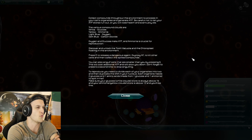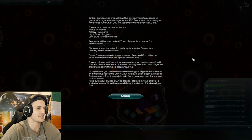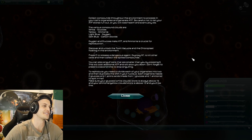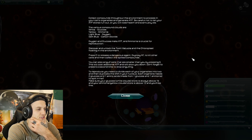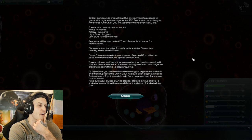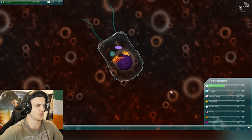Discover and unlock the toxin vacuole and the chloroplast floating in the environments. Press E to release a dangerous agent — Oxytoxy NT — to kill cells and collect the spilled compounds. You can also engulf cells that are smaller than you by pressing G. This will cost additional ATP and will slow you down. Don't forget to press G a second time to stop engulfing. Oh my god, that's pretty damn crazy. To reproduce, you need to divide each of your organelles into two and then duplicate the DNA into your nucleus. Each organelle needs two glucose and one amino acid — made from one glucose and one ammonia — to split in half. So we press E to release deadly neurotoxin oxytoxy, and G to engulf smaller cells.